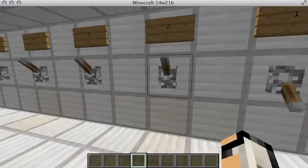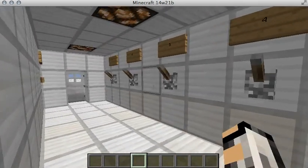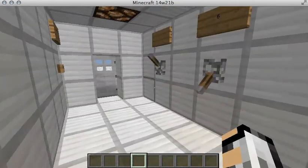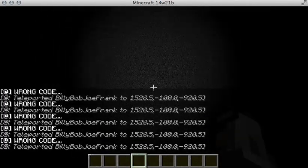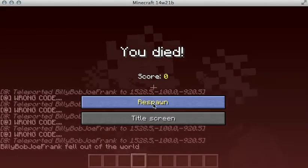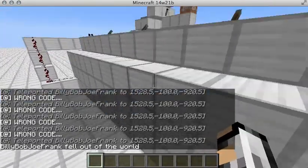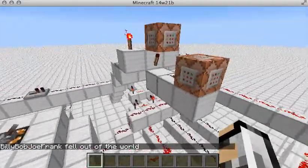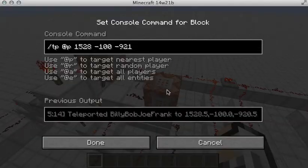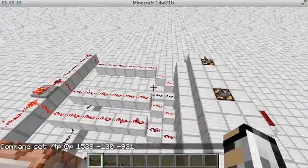I remember my combo — I'm pretty sure it's one, three, six. So we'll test that. Oh, well, I didn't want to test that already, but that was when it inputs the wrong code. When it inputs the wrong code, it activates this command block, which teleports you into the void and kills you. And this one just says 'wrong code.'